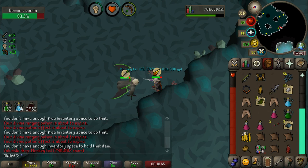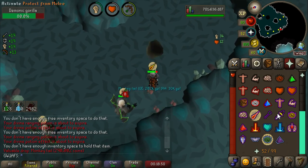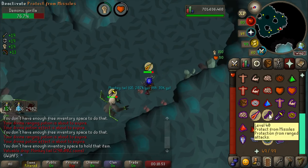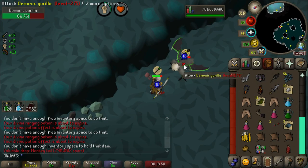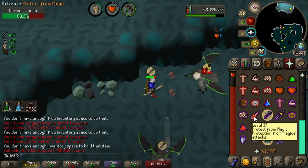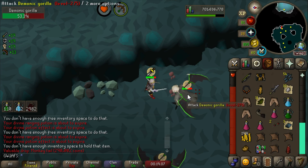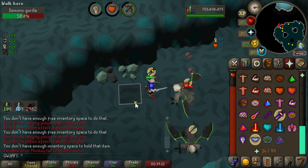We got a Monkey Tail — that's the other 1 in 1,500 drop that we've already gotten. That is so tragic. I could cry, but I won't. I'm not going to cry about this. Everything's going to be okay. This is actually a little upsetting, but it is what it is. We're slowly closing in on 3,000 kill count, which is 2x the drop rate, which is a good place to leave it off. I think I'll just come back here sporadically — whenever I feel like doing Demonics, whenever I feel like making good money, this is where I'll be.